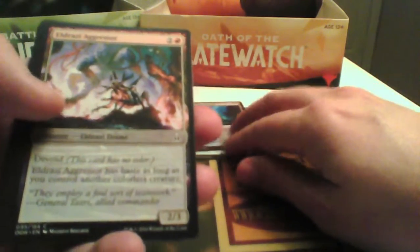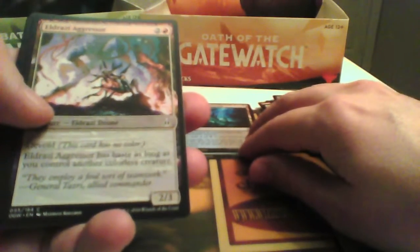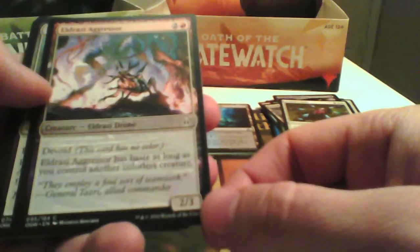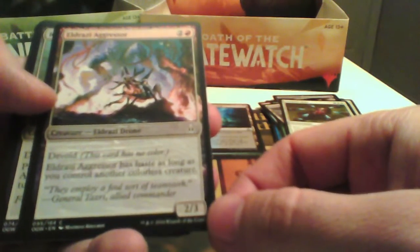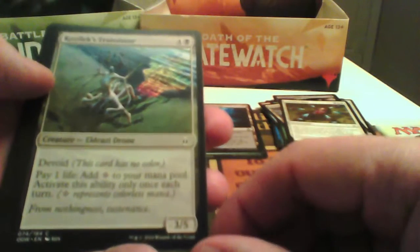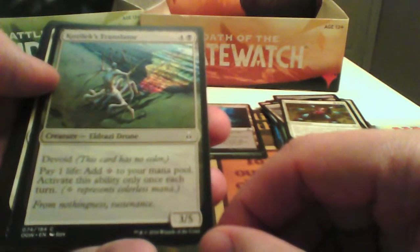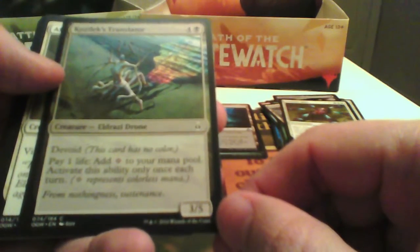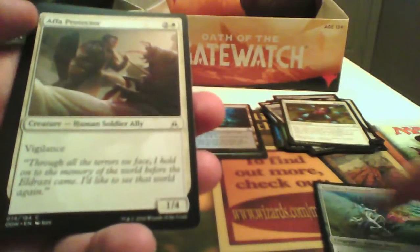We went at least Black or Red, so Eldrazi Aggressor we can use — as long as you control another colorless creature, it's a 2/3 for 4/3. Can be a pick. Cozilek Translator — Devoid, pay 1 life and add colorless mana. We can pick this.